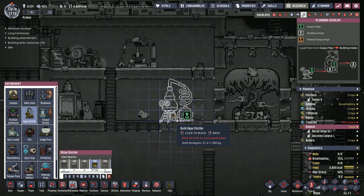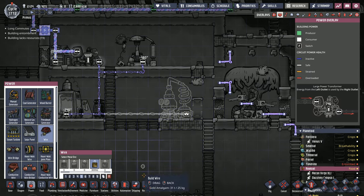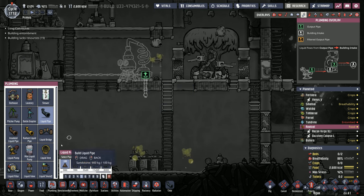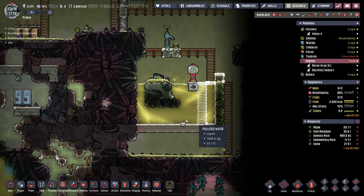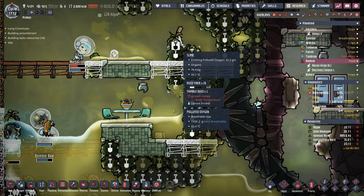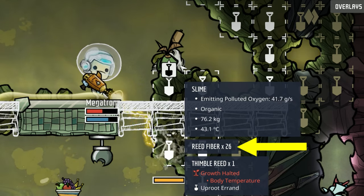It's not often that you build an algae distiller, but this is one of those cases — we want more algae. It doesn't take too much power, only 120 watts. Then we just provide a vent for it to get rid of all the polluted water. For now, I think we can just put the polluted water down here; we may end up using some more in our little prefab tank we're building. I love it when planetoids have been sitting for a long time — you can see this one thimble reed plant, even though it's wild, has produced 26 reed fiber. That is incredible.